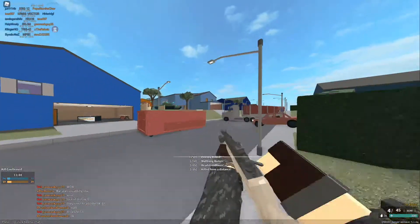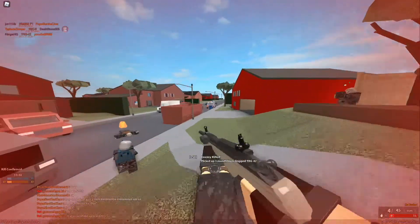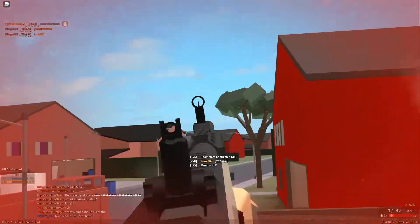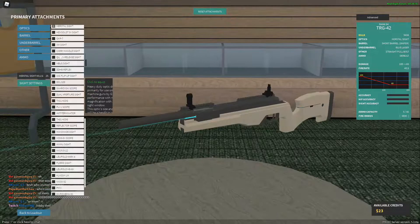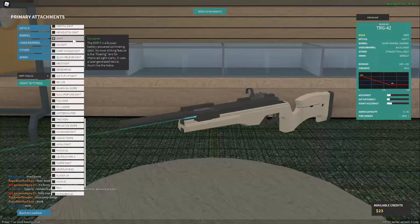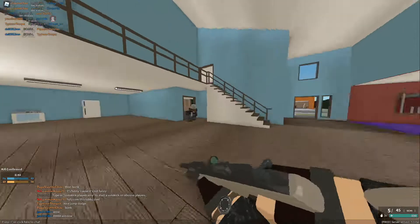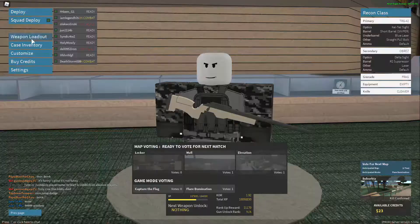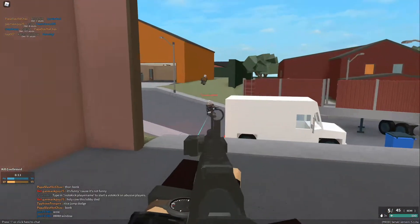We got the luck, easy! Boom. SCAR sight — done! Alright the Hensold 3x — boom, there we go. PKA, we're almost done — the end is almost in sight, maybe. Boom, P is done. EWE sight — this is a TAR-21 and other variant sights, pretty easy to use too.